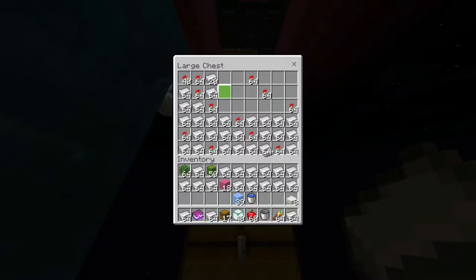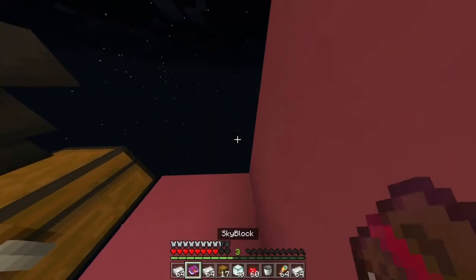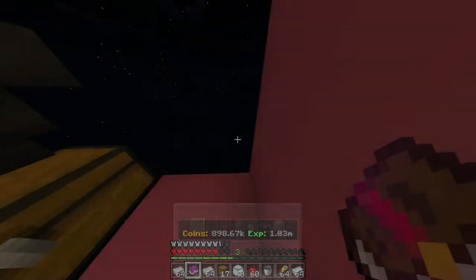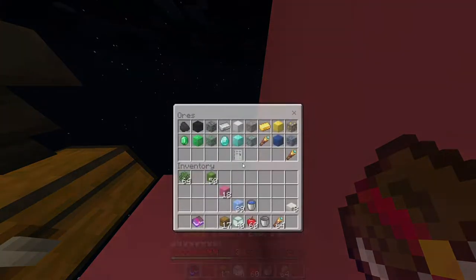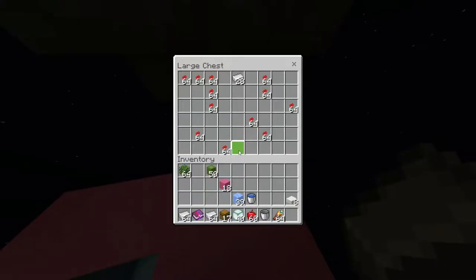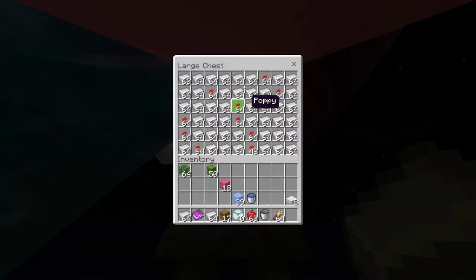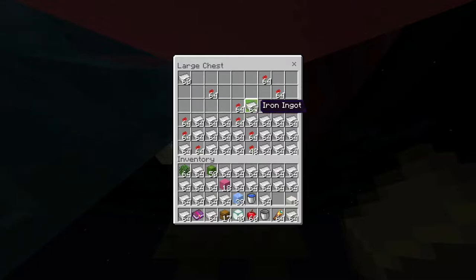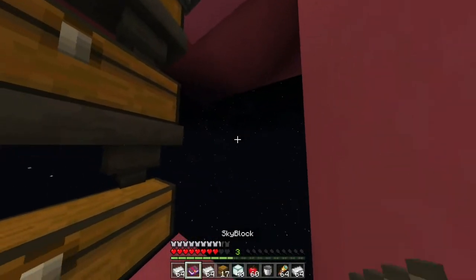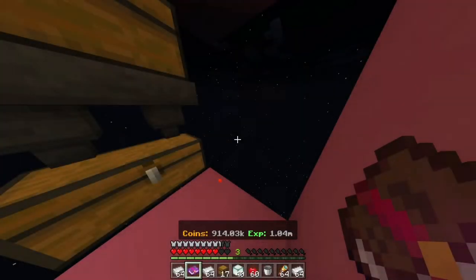I won't do the cactus expanding in the videos since it's a bit boring to just place cactus, but there will be a few layers added to the farm between every episode. The diamond generator is more of a thing I use if I need diamond blocks for a trade, not really a thing to get a lot of money. But of course I will still buy it.